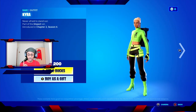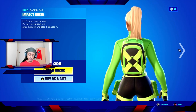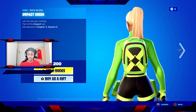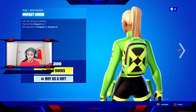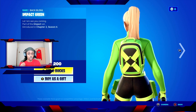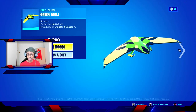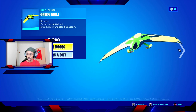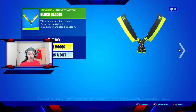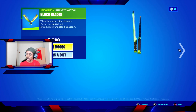The thing I like about the Kira skin is that backpack. One thing I think Fortnite should introduce is being able to purchase real-life backpacks based on the in-game designs — maybe an online store where you could buy these, since there are so many different backpack styles in Fortnite. We also have a glider along with this as well; the set is called the Impact Set. The glider alone is 800 V-Bucks. We also have the Block Blades pickaxe, which is a very bright lime green and dark grey design.